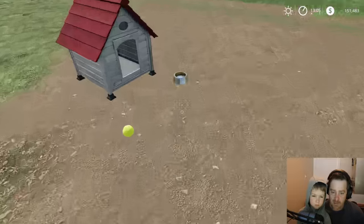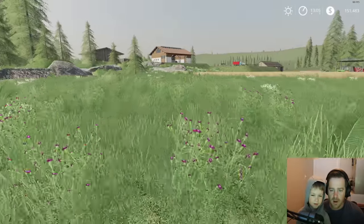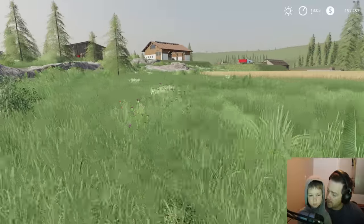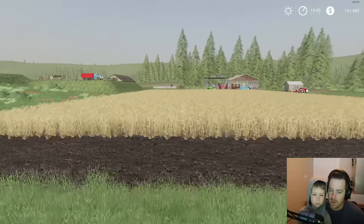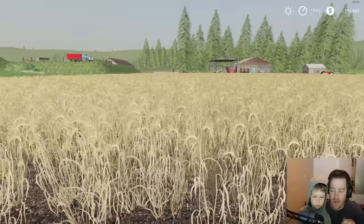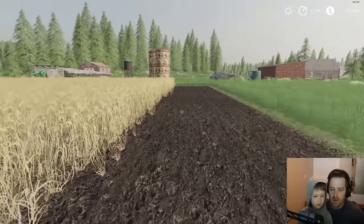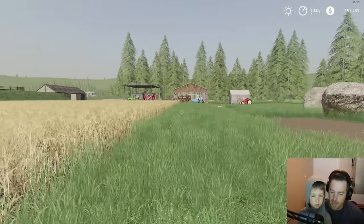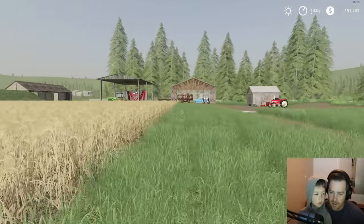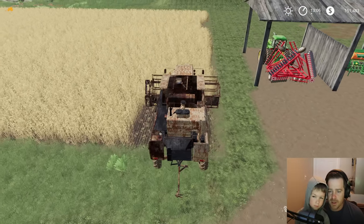Alright, first things first - we've got to feed Rufus. There you go bud, enjoy. Alright, we have those round bales we need to sell to that man, so let's quickly sell the round bales. Oh, and our stuff's ready to harvest. We should probably get started on the barley too because our chickens are hungry. Let's run over there and get our harvester going just on the barley - the sunflowers we can do later.